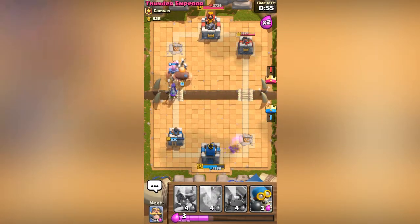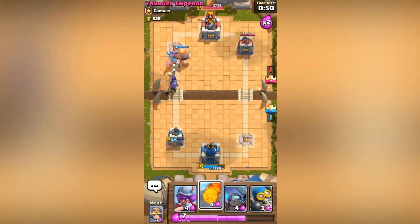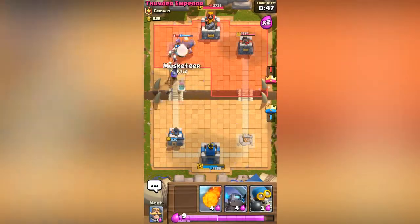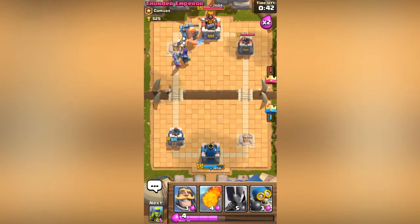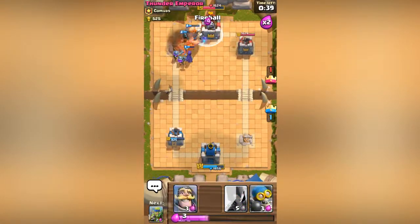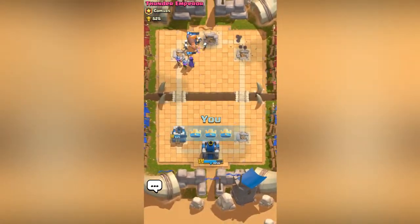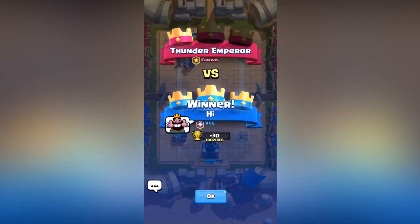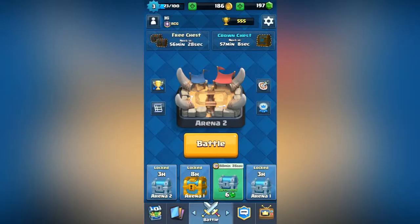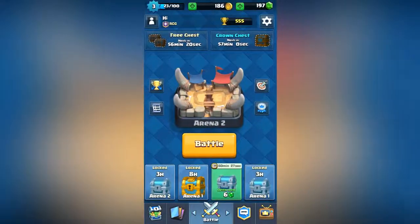Now we're gonna go on defense — I'm not gonna drop my fireball just yet. I'll show that we're low on elixir a bit. I'm gonna drop a fireball and that's gonna take it out. Boom — we won, we did it! Good game. That does it for this video. Hope you guys enjoyed — please leave a thumbs up, like, comment, subscribe, and I'll see you guys in the next video. Goodbye!